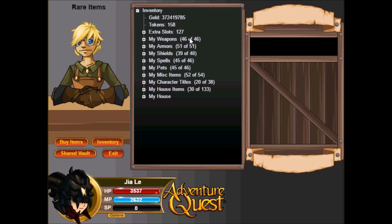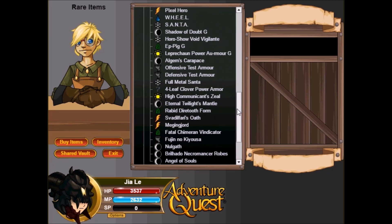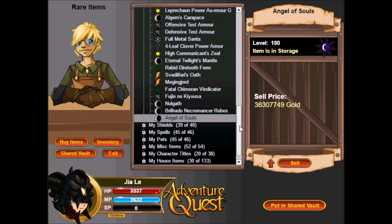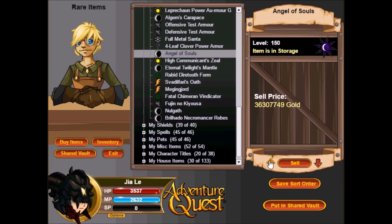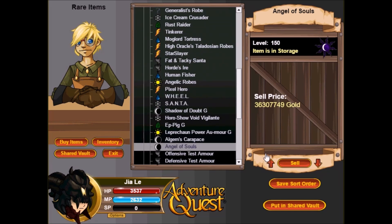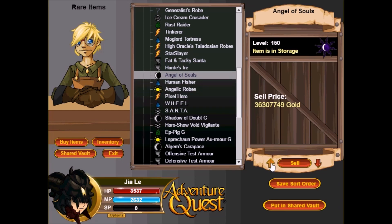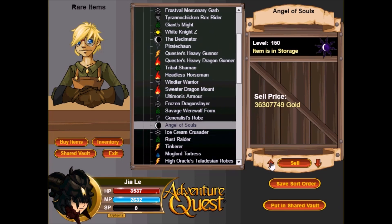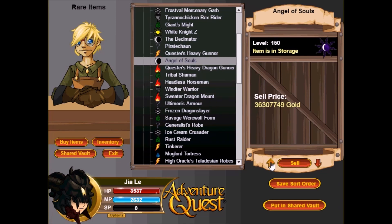I've just finished farming up for the set and I'm gonna show it to you guys right now. To get the set you have to go to Dev's Domain. You can access it in the today's event button as of right now, but once it is removed from there you can access it by losing a battle once or just dying to any monster.